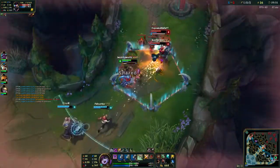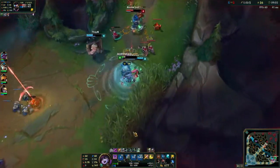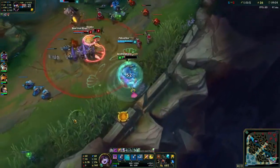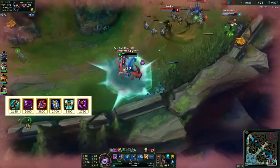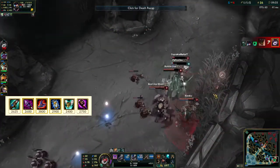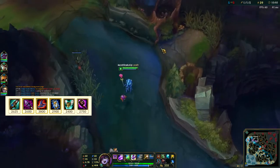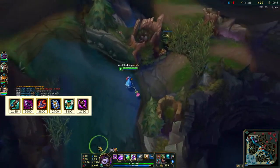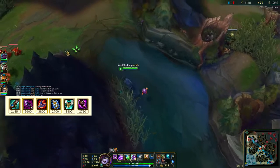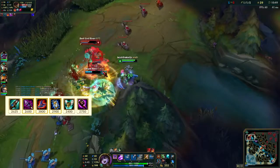A little about her build: on Lulu jungle I like to build Runic Echoes into tanky AP, which means Rod of Ages. You could also get Haunting Guise or Liandry's Torment for magic pen. In my opinion, getting early 40 CDR is crucial so you can spam shields, polymorph, and ult. You want your abilities always available — that's really crucial with Lulu jungle.